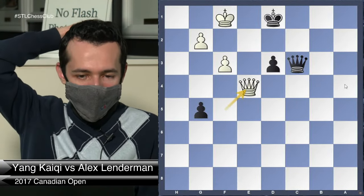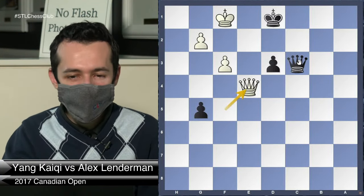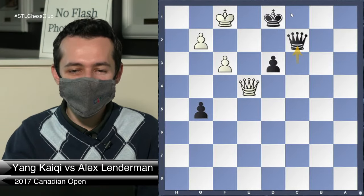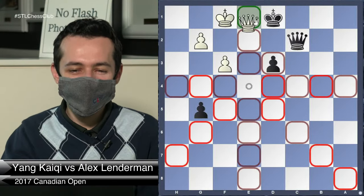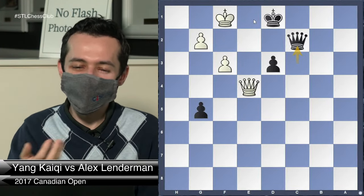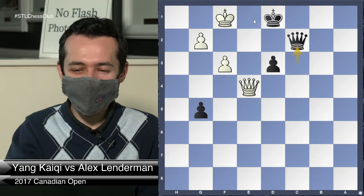I was calculating some lines, couldn't find anything. I should have played something like King c1. But I thought I'd be clever — I'll play Queen c2, then try to play d2, then go King c1. And as soon as I played Queen c2, I unfortunately let go of the piece. And then to my horror, in total shock, I realized that I had self-mated myself — Queen e1. I was so shocked I didn't even let him play the move. I just sat there in shock and kind of resigned.